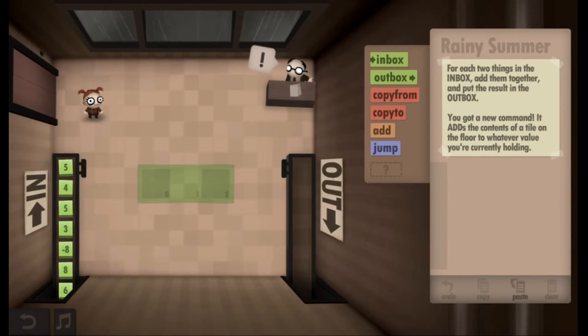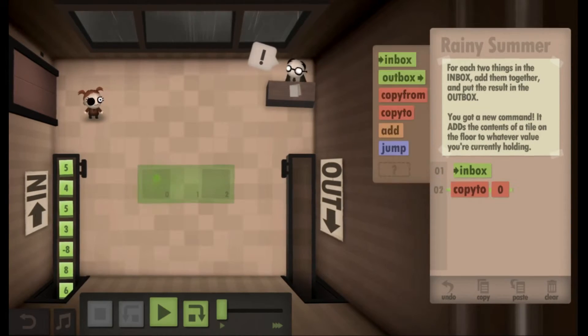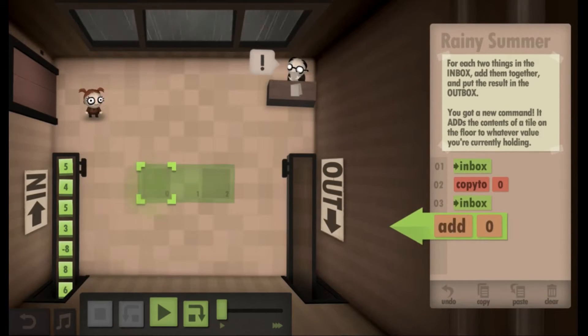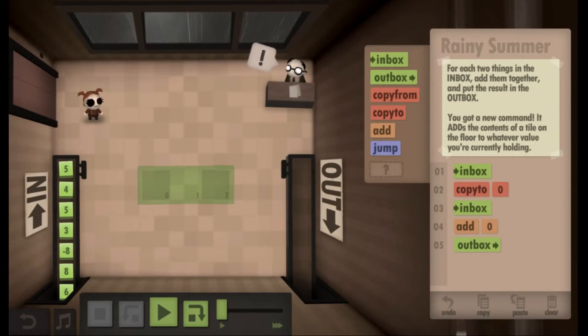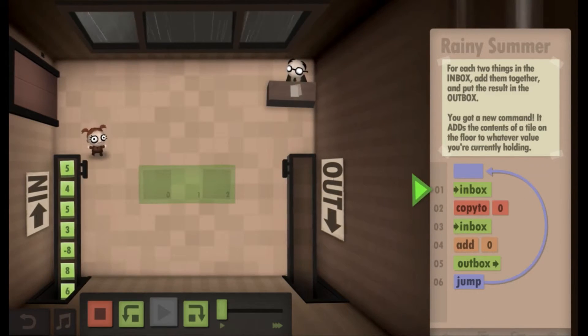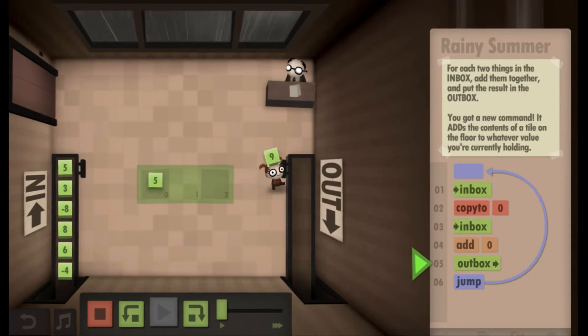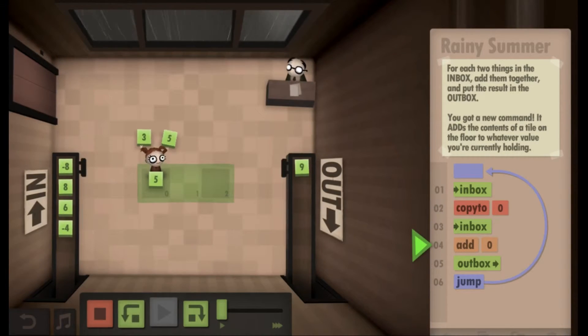For each two things in the inbox, add them together and put the result in the outbox. You have a new command — it adds the contents of the tile on the floor to whatever you're currently holding. So we take inbox, copy it to local memory there, go to the inbox again, add from local memory — it adds the tiles to whatever I'm holding — then I send that to the outbox and I jump. This is actually assembly programming. Did I do this right? Yeah, okay, this looks correct. Nine, eight. The next one should come out zero — yeah. There's negative eight — okay, this came out perfectly.